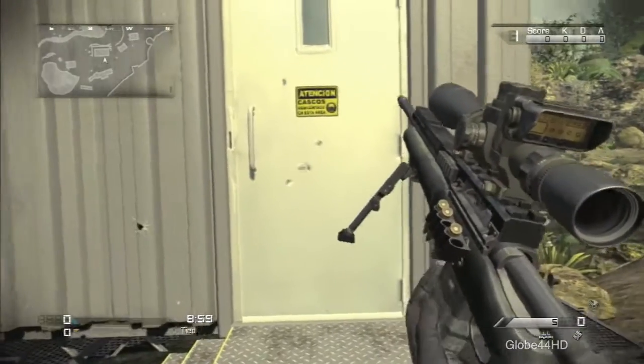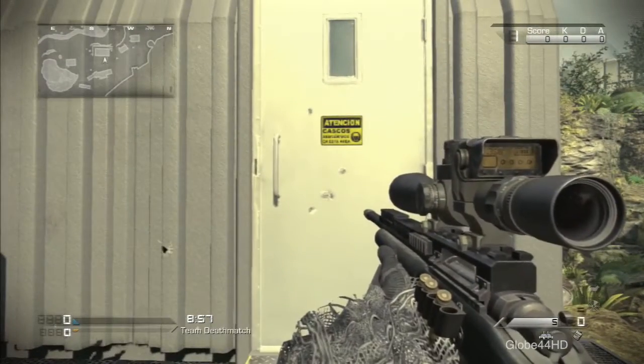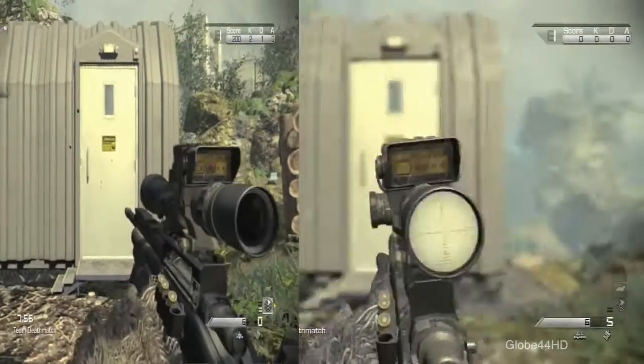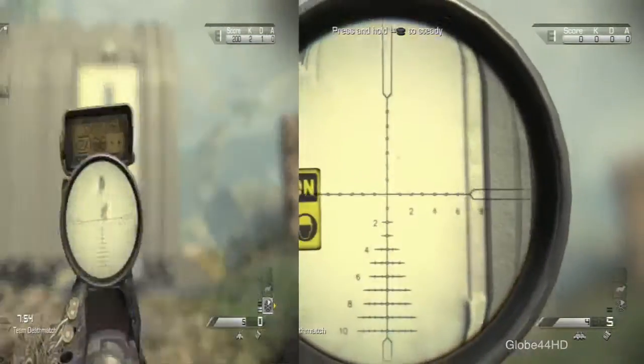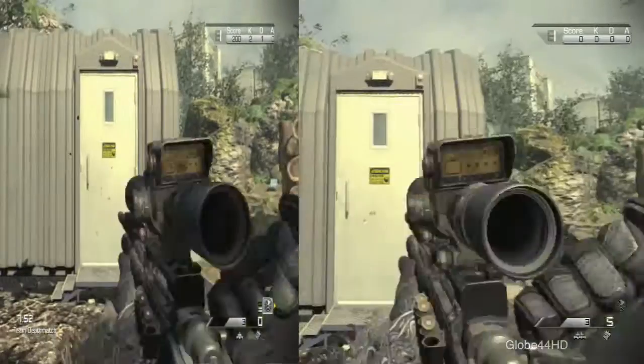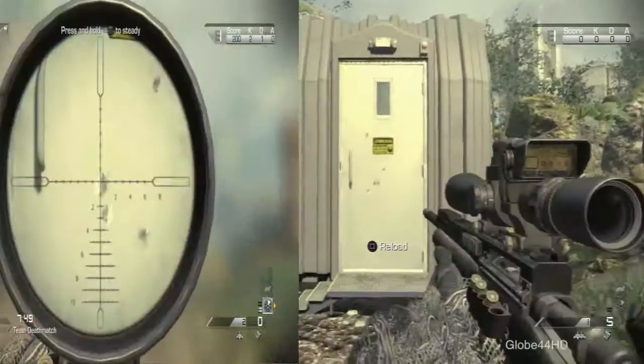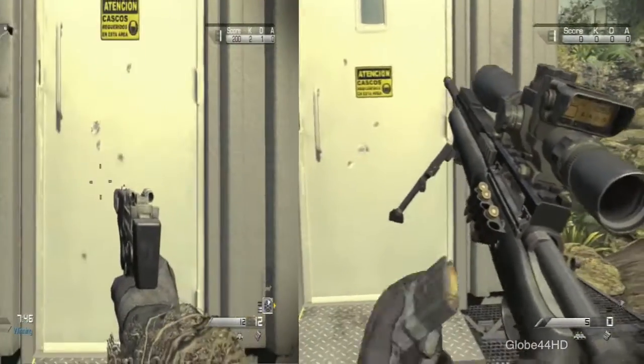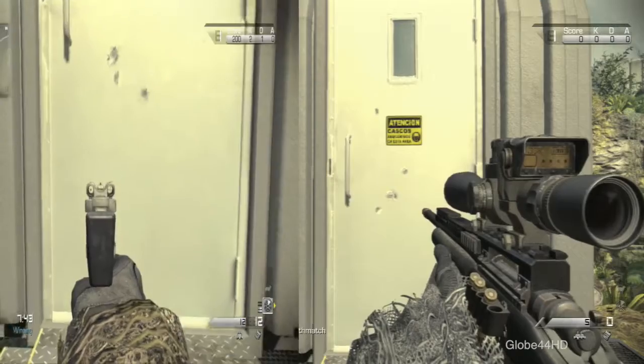As you see in this clip, I have both of them together. On the left I have the normal sniper without any attachments. On the right I have the one with the Chrome Line. As you see, the one with the Chrome Line is more accurate than the one on the left. I put these two together so you can see the side-by-side comparison.